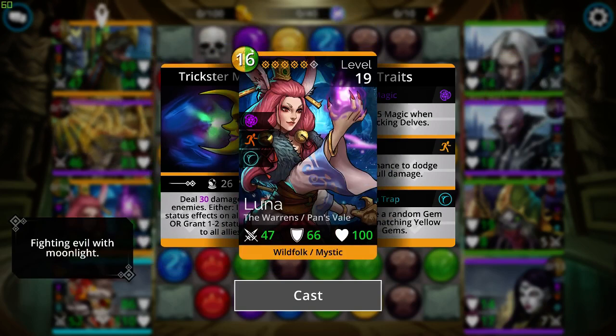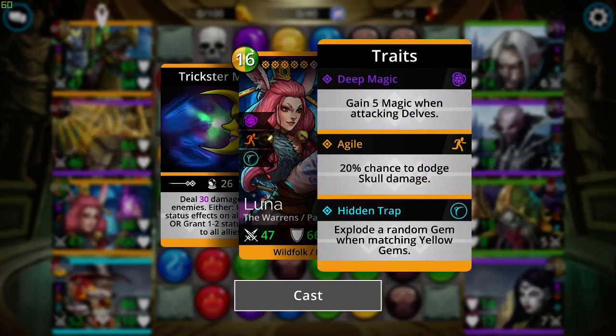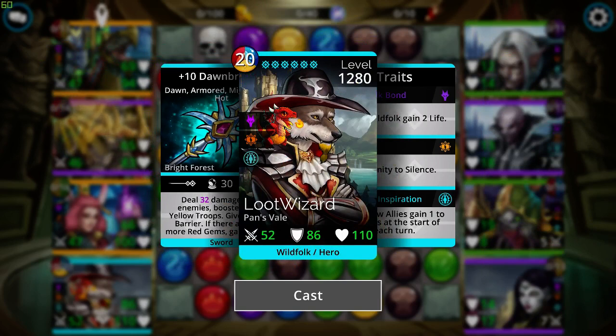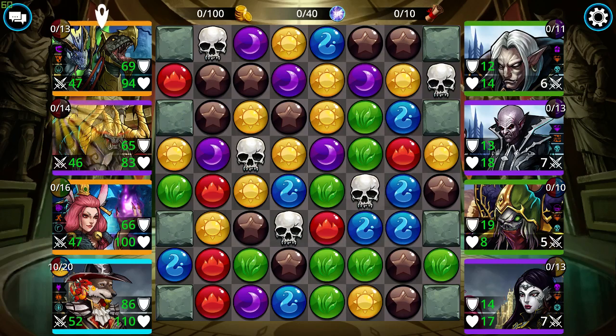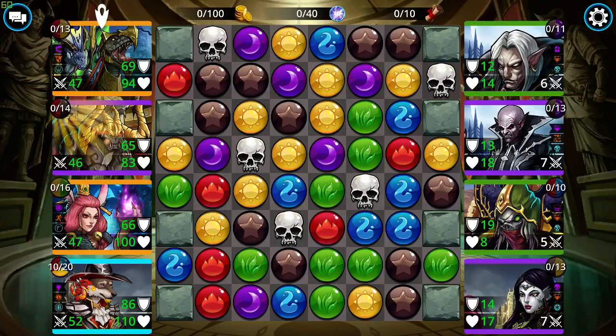In the third spot I have Luna, which is another faction troop from the Warrens and a great troop overall. She does damage to all enemies, then inflicts status effects on enemies or grants allies status effects. She explodes a random gem when matching yellow gems if traited. In the last spot I have the Dawnbringer, which does damage to all enemies and gives all my allies barrier. I'm using the Bard hero class, which gives all yellow allies one stat at the start of each turn — this will affect the Chief Dargon, giving him more attack to pass to everybody else every single turn.